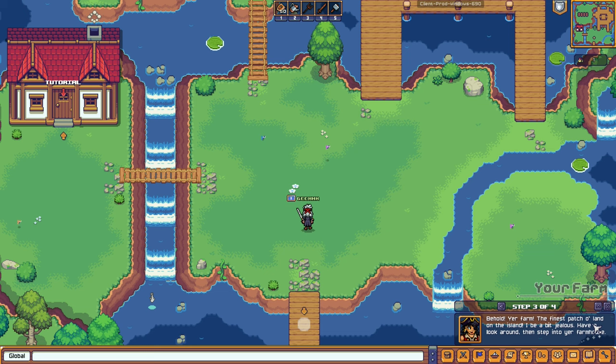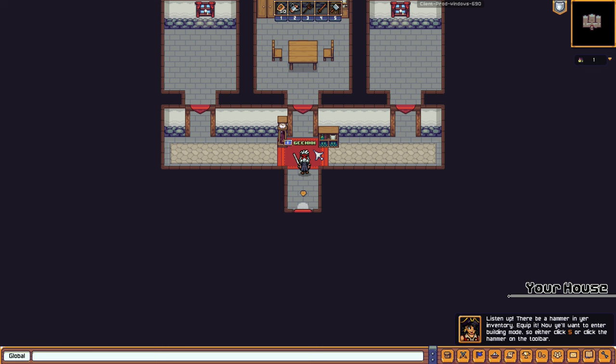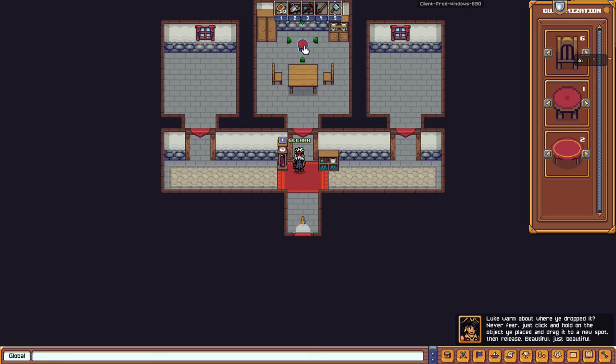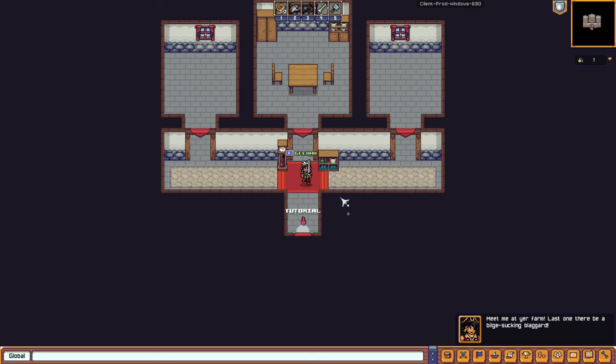'Behold ye farm — the finest patch of land on the island.' Let's go to the farmhouse and choose a house layout. There'll be a hammer in your inventory — let's equip it, pick a building piece, and drag-and-drop to place it. We can also delete it. Then unequip the hammer to exit building mode and re-equip the bone sword.